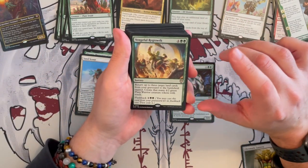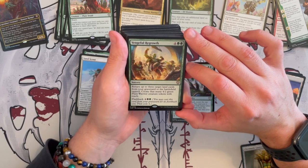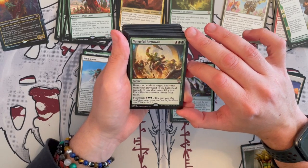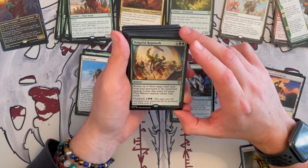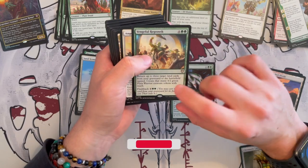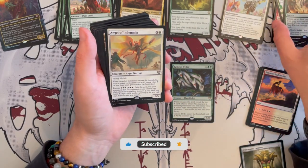Then we have Vengeful Regrowth — this is a sorcery that costs 6. Return up to 3 target land cards from graveyard to the battlefield tapped. Very good. And then you create that many 4/2 green plant warrior creature tokens with reach. And you can flashback it. Very synergistic, very, very strong.